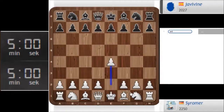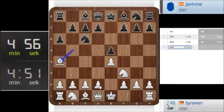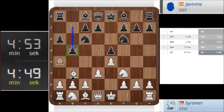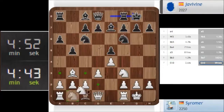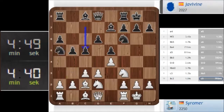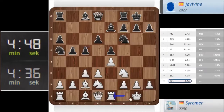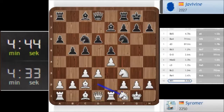Welcome everybody to another Blitz video. We are playing against Javi Vina and let's play the Spanish or the Italian — let's play Spanish. Normal Ruy Lopez. Knight D2 I think. Queen E2 is too early. Normal Ruy Lopez here.